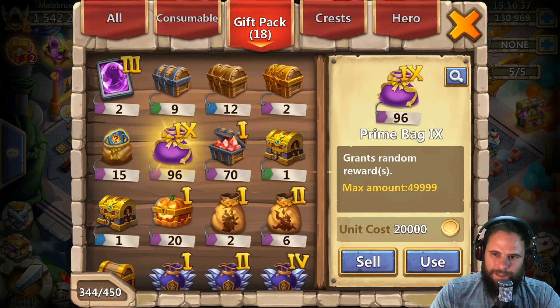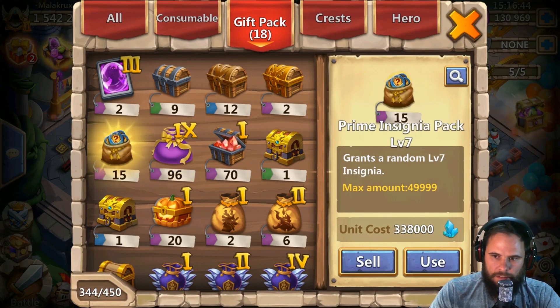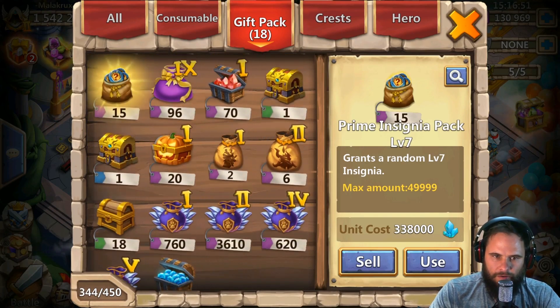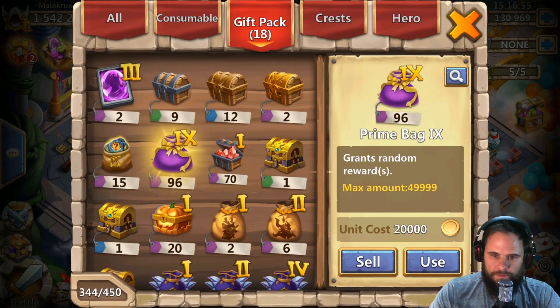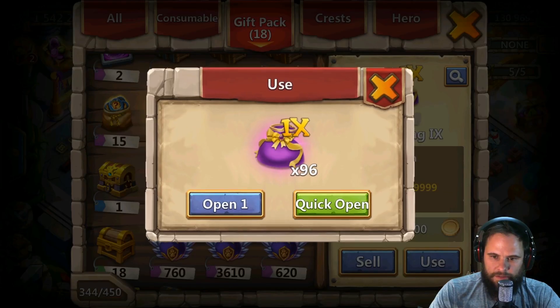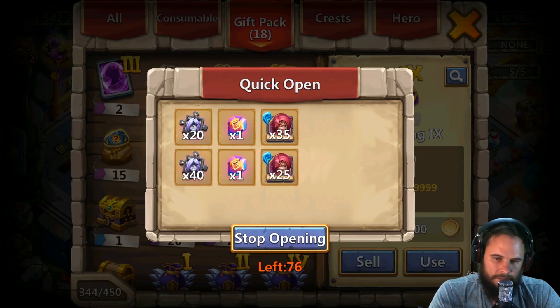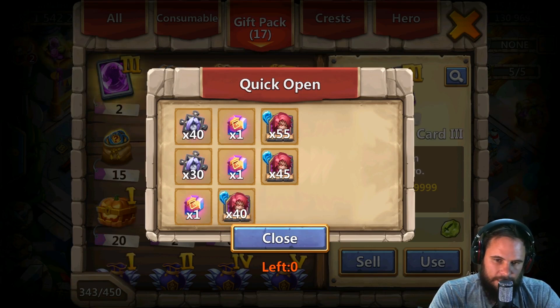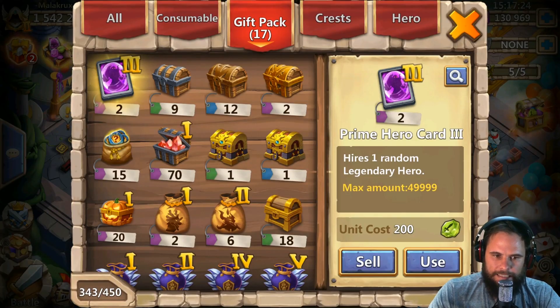We do have some stuff to open. We're gonna start with these level 10 talent ruins. There were a ton of level 9 insignia bags but okay, let's start with this one and then the Halloween chest. I just want to open this because we need those level 10 talent ruins. Only got 2, 3, 4, 5, 6, 7, 8, 9, 10 — that's it, wow, only 10. That seems like a mighty rip-off.